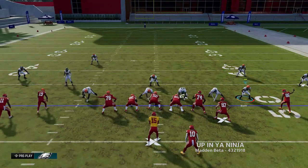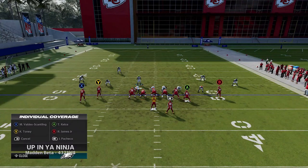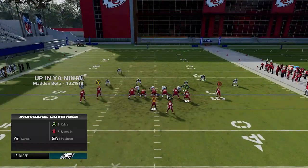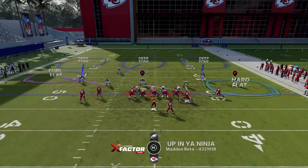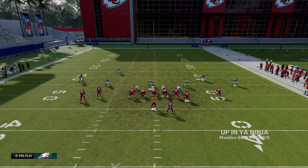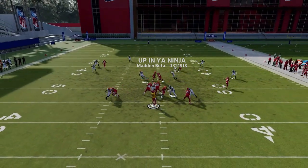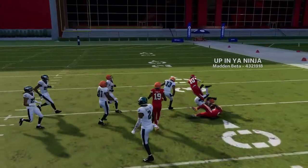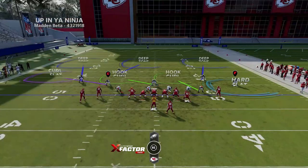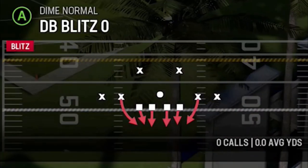Next up we have the Cover Three Cloud — another good defense to mix in and confuse your opponent. Pinch the defensive line for run defense. User Dean and put Scott my cornerback on whoever needs it. Use Travis Kelsey as your user — that's probably the best bet. That was a double drags concept — really hard to stop, but it's a good defensive call to throw in every once in a while because it's hard to hit one-play touchdowns against it. Next up we have the DB Blitz Zero.